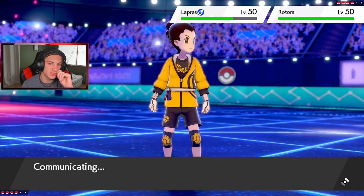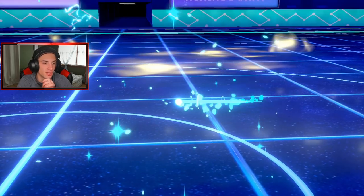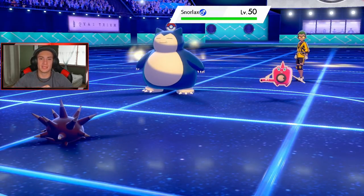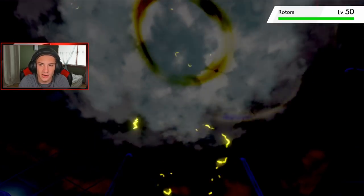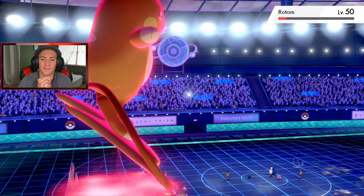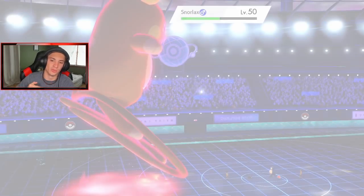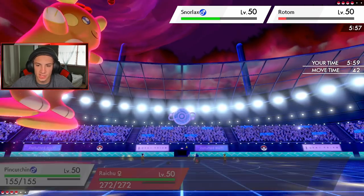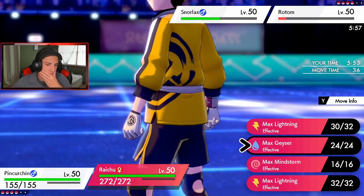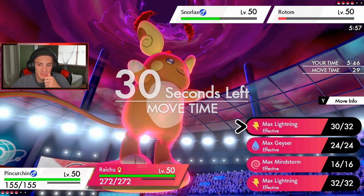Rising Voltage should take out that Lapras no problem unless he dynamaxes — we'll see. Hmm, I don't even know which is better, Choice Specs or Life Orb, but they're both very very good. It's gonna be base 140 with Choice Specs now. He's going to go into Snorlax — I'm not too worried about that. Oh, nice damage on Rotom from Max Lightning! Willow is coming out — dodge that! Rising Voltage coming out, doing some big electric damage. I'm choice-locked so I'm going for Rising Voltage again.